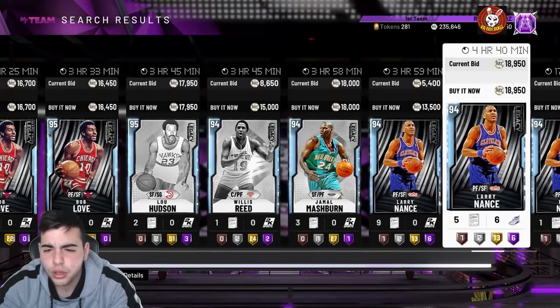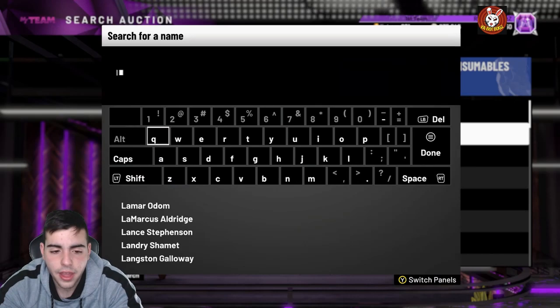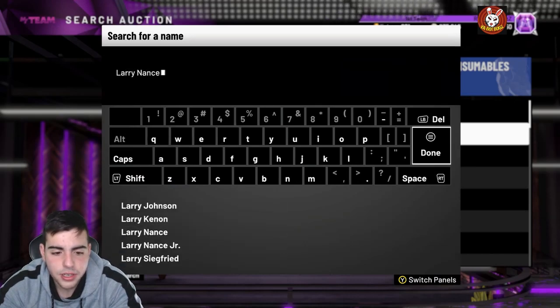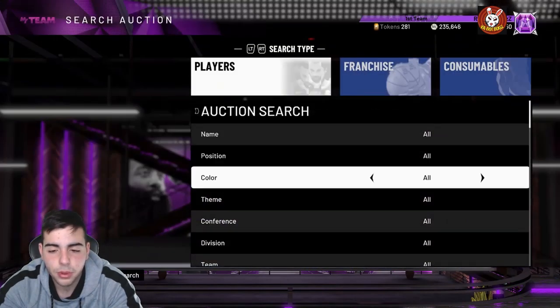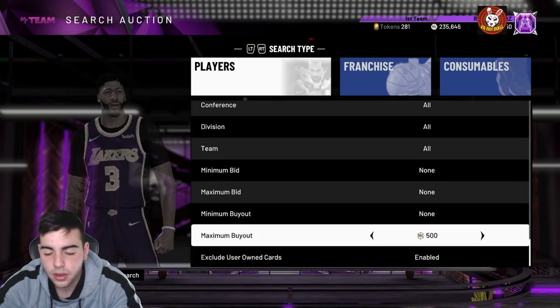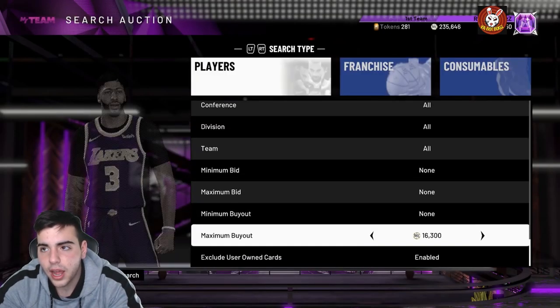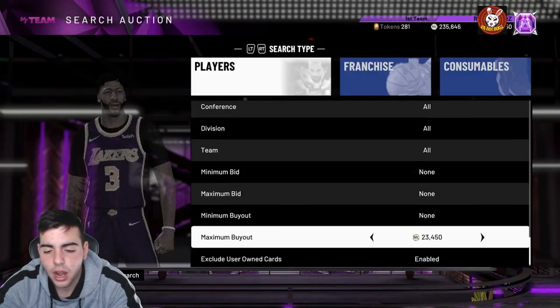Pretty much anything to do with the spotlights tomorrow you want to stack up. It doesn't matter what it is — you just have to know a little bit of pricing and put that together to make a ton of MT. It's really simple. Tomorrow my top three cards to invest in: I would have to say Hakeem, Allen Iverson, and some amethysts like Vince Carter that are kind of rare — he's probably gonna be like 4K tomorrow.